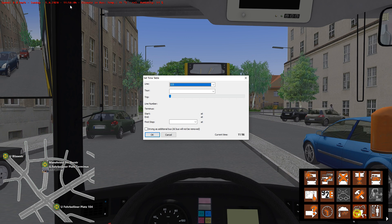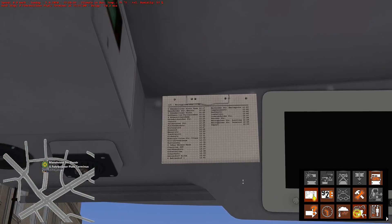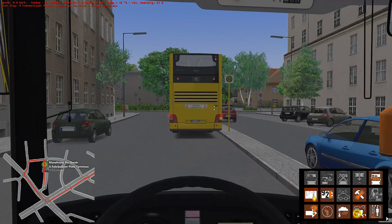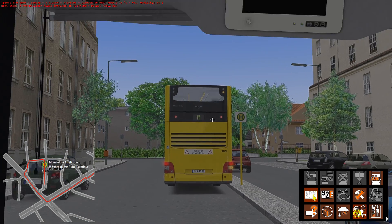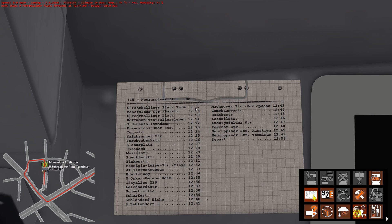So if we wanted to travel at 11:56, there's one going in one minute's time — but we won't get set up in time, so the bus in front will probably do that one. The one after that is Ufervelina Platz 12:17 — that'll do. Make sure your first stop says Ufervelina Platz. Click OK. There's our timetable: 115 Ufervelina Platz, depart at 12:17, and we should get to Neue Preußen Street at 12:49.